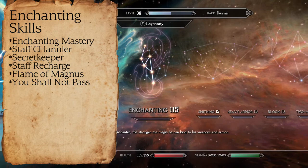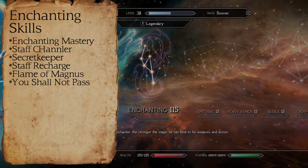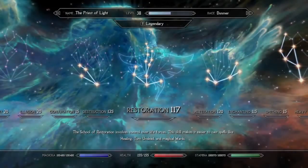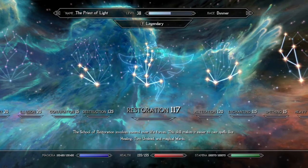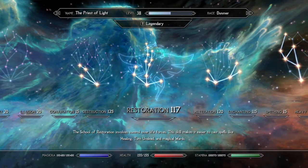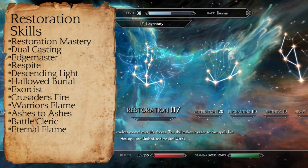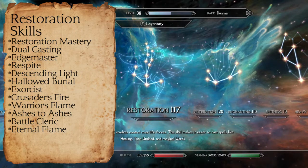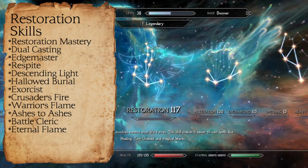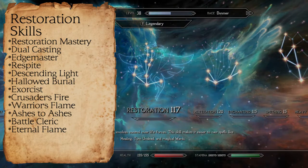If you plan on enchanting jewelry or your robes, feel free to take Gem Dust and Regalia as well. Another main skill for this build will be Restoration, and you're going to have loads of perk points invested in this, as this will help you take down undead as well as heal yourself and others. From this branch, you'll be taking Restoration Mastery, Restoration Jewelcasting, Edgewalker, Respite, Descending Light, Hallowed Burial, Exorcist, Crusader's Fire, Warrior's Flame, Ashes to Ashes, Battle Cleric, and Eternal Flame.